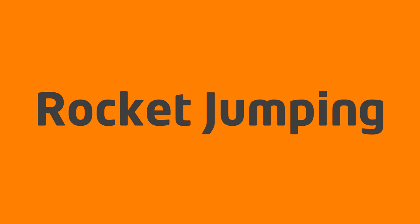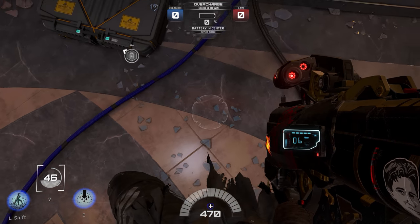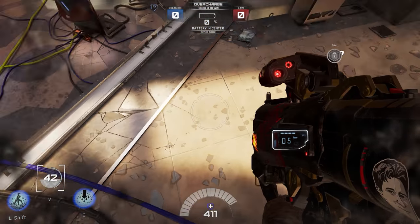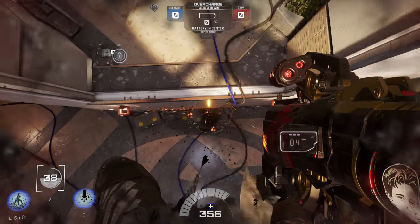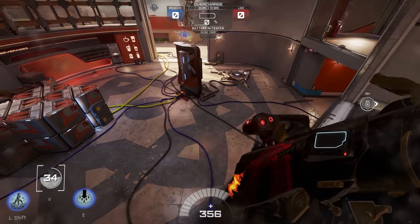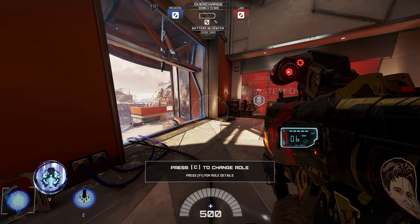With practice, you should be comfortable rocket jumping from your spawn to the enemy's objective or from spawn to spawn in just a couple of seconds. There are a few different ways to rocket jump and they're all useful in different situations. The most basic way is simple: look straight down, jump, then immediately shoot a rocket at your feet. This will boost you straight up in the air and help you reach ledges that you might not otherwise be able to reach.